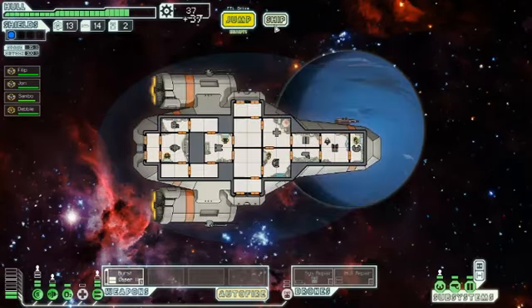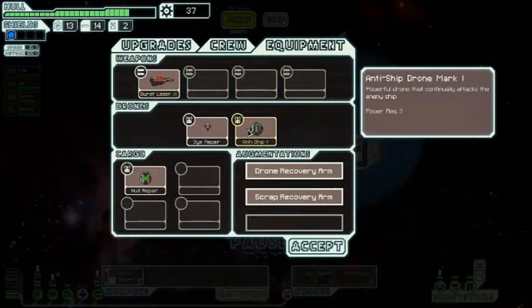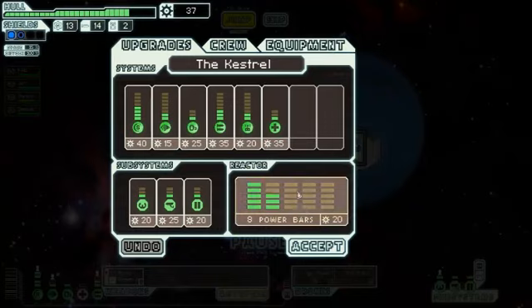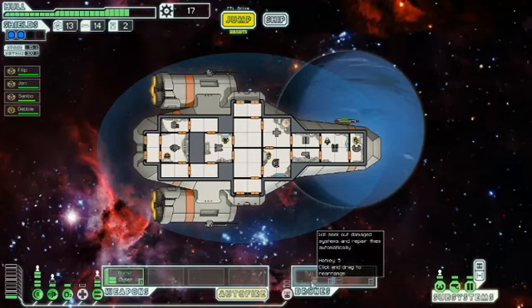The Anti-Ship Drone Mark 1. This is what we got the drone recovery arm for — we switched drones and now we have a new weapon. The Anti-Ship Drone won't go through shields like the missile did, but it's still good. We've also upgraded the reactor, so we can power up the systems repair drone without turning off the oxygen.